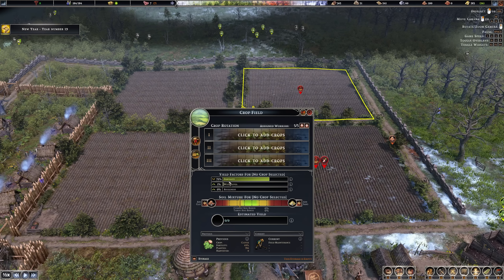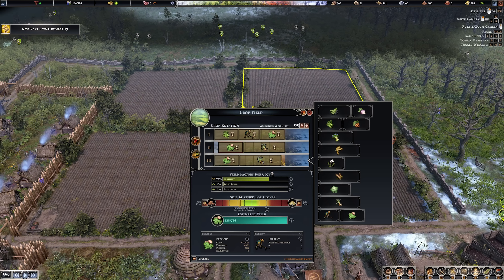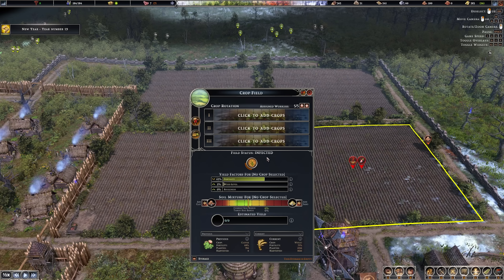The leeks rotation is fertility-neutral, meaning fertility will maintain itself without going up or down. Make sure you're at least 70% fertility beforehand, which you can achieve using peas, maintenance, and clover rotations. Do the peas, clover, and maintenance rotation to maintain the field, then do clover followed by leeks right at the end of the year. Leeks are super productive and this is a good rotation for your non-grain fields. It produces lots of greens that last through winter. Don't forget to set your soil mixtures for the crop.